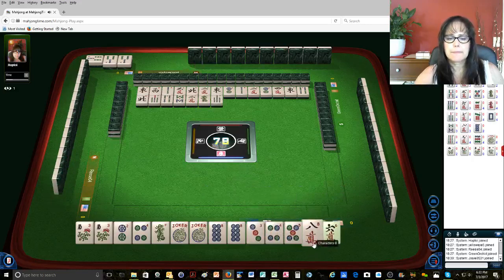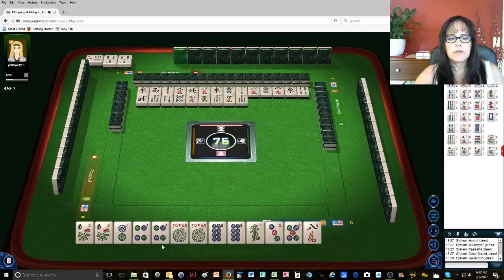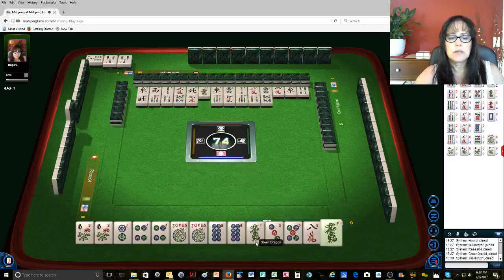7 bamboos — we still have that to give away. Let's see, I need this. 6 characters — I pulled over the wrong one. 7 bamboos. 1, 2, 3, 4, 5, 6, 7 towards the first even hand with 4 bamboos. Versus 1, 2, 3 and 8 bamboos. We just got another keeper: 8 characters for a different hand.